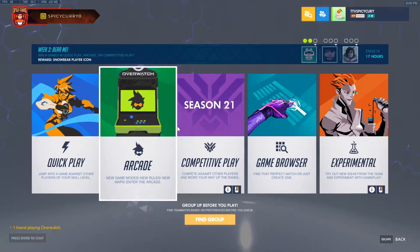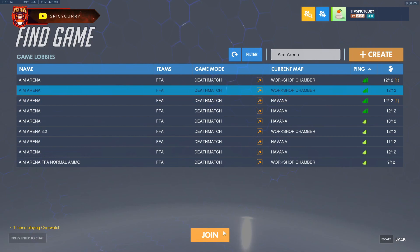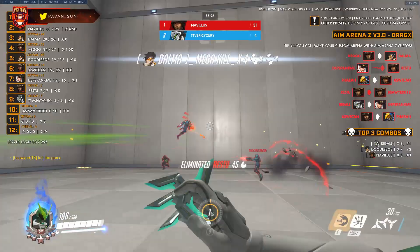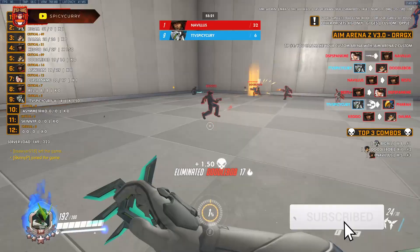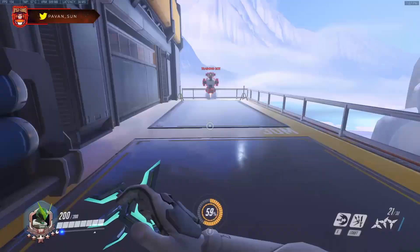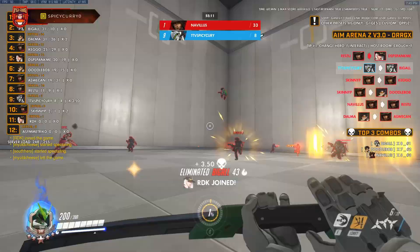One thing to keep in mind is you have to make sure your swift strike ends right at where your target is — if you overshoot or undershoot it, the combo will not work. To master this, get a feel for Genji's swift strike distance in aim arena. Also remember you can swift strike to the ground of the enemy player so you won't overshoot or undershoot them.